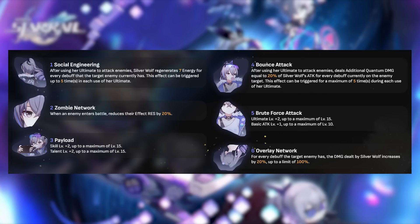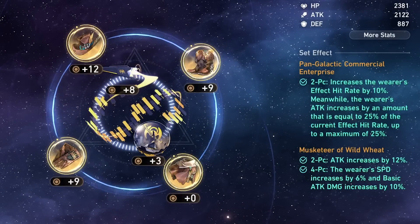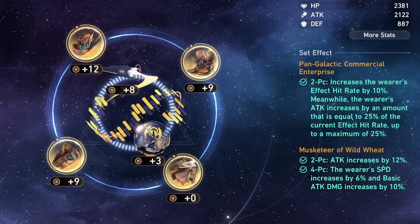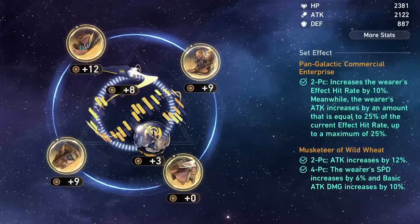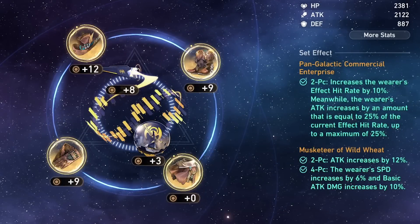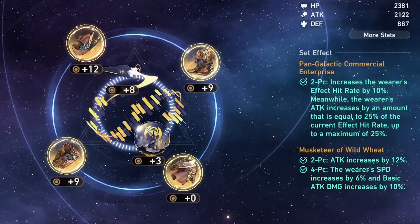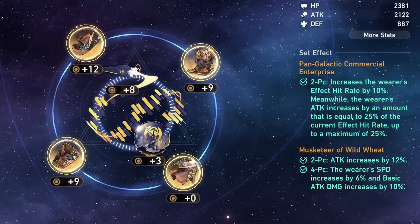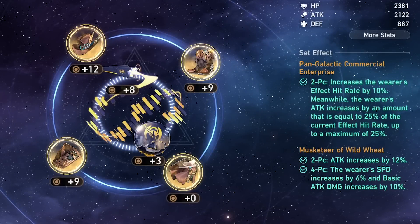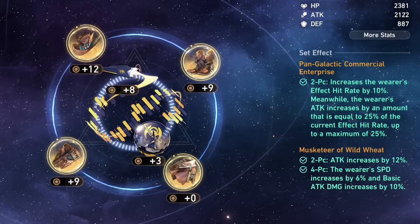E6 applies to her basic attack, skill, and ultimate damage. Silverwolf has two main relic set options: the Musketeer of Wild Wheat set or the Genius of Brilliant Stars set. The Musketeer set increases her speed, allowing her to generate more energy and more skill points. Silverwolf can be a very heavy skill point spender, so speed helps her generate her own skill points to spend on applying debuffs. The Musketeer set also increases attack percent and basic attack damage, boosting personal damage slightly.